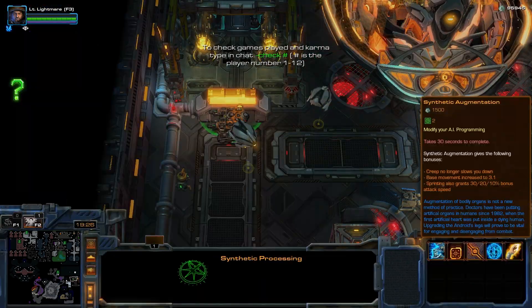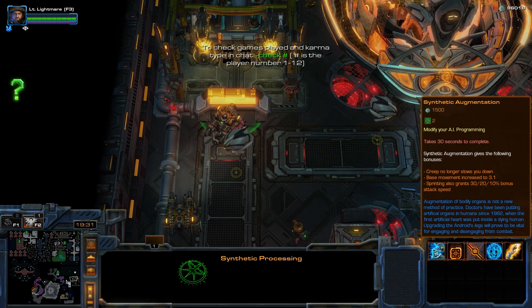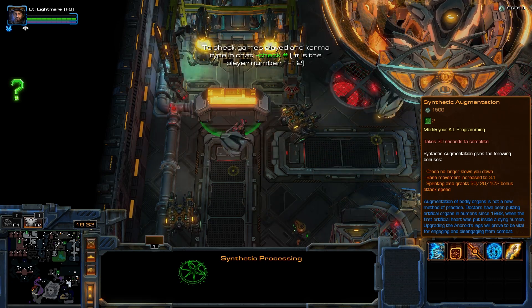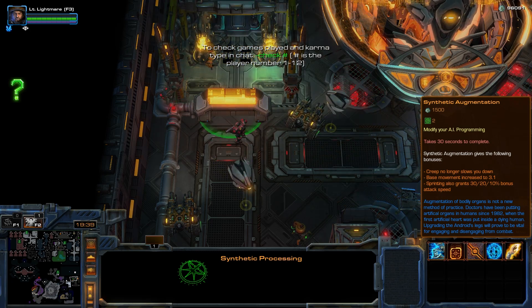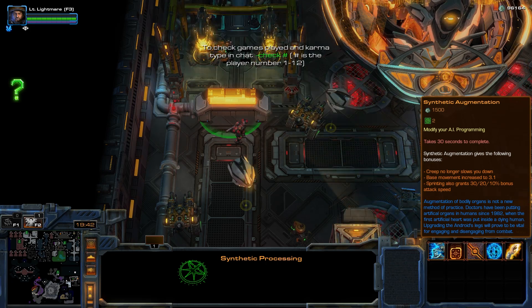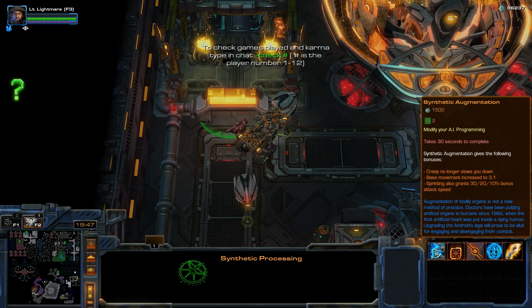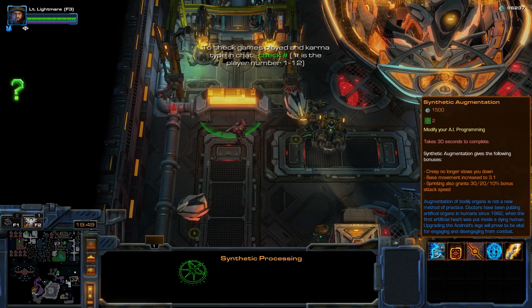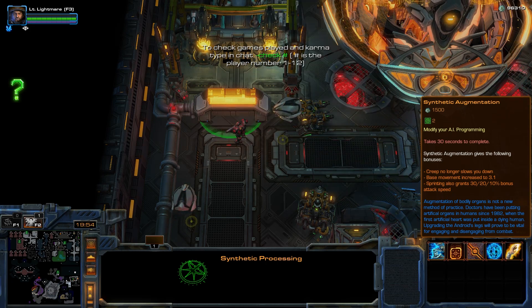In older versions of Zeta you would have noticed that synth speed would have given you 3.4 base movement speed. This was changed on the 5th of October 2021 to actually give you only 3.1 speed. However, sprinting now grants you bonus attack speed.